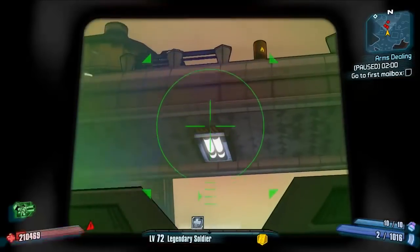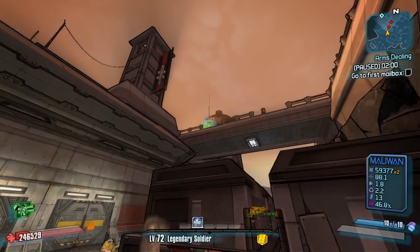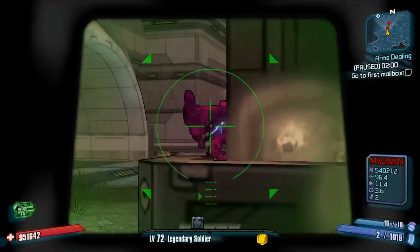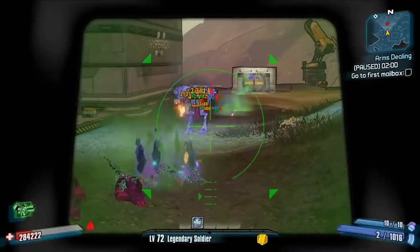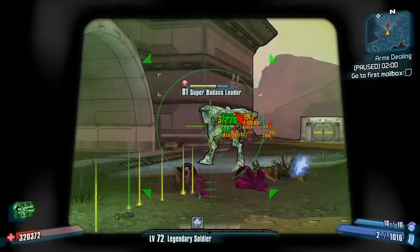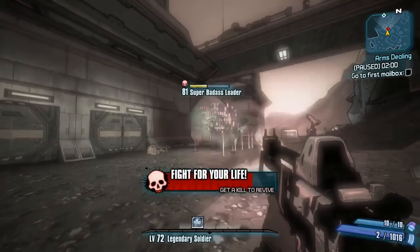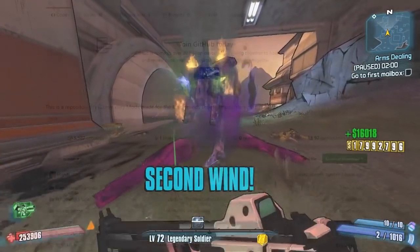Today we're going to be looking at the modded version of this, inspired by that video, made by Exotech. It's called the Deus Ex Armor, which translates from Latin to 'the god within the gun.' Just thought that was a pretty interesting bit — a longer intro to a modded weapon guide, but there is a story behind it. So let's go ahead and start it by showing you guys exactly where to get it.